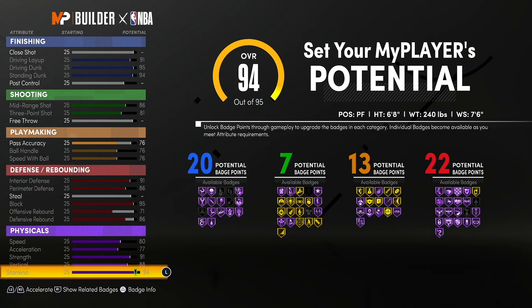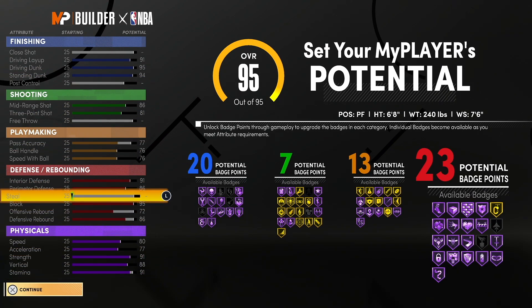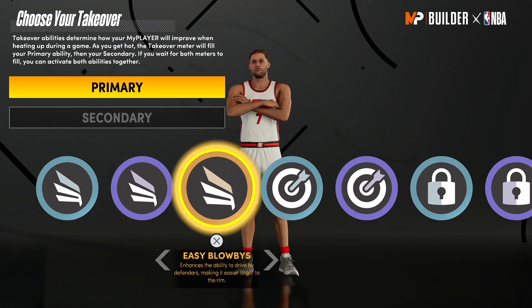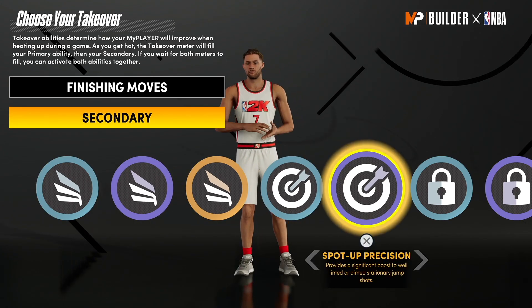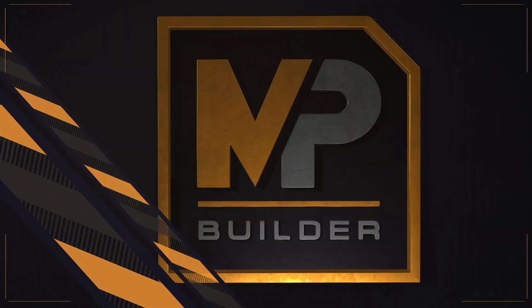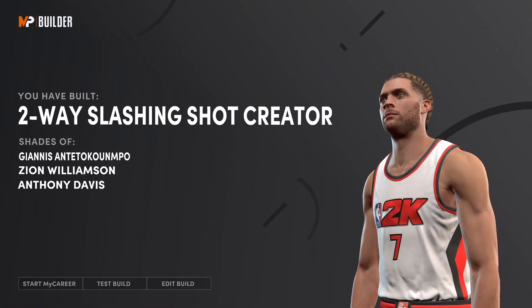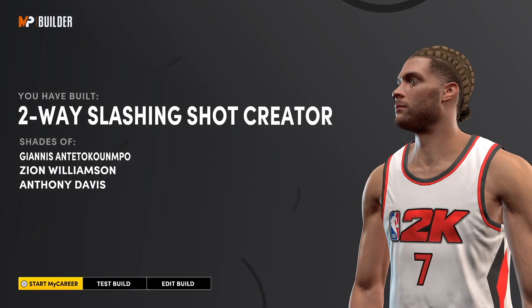That is a grand total of 63 badges, and the most important part is maxed out physicals. This build is an absolute problem in the city — I have been having a ton of fun with it. For your two takeovers, I have finishing moves as primary and spot-up precision as secondary. Once you do all of these things you will have created the two-way slashing shot creator, and just look at these player comparisons: Giannis, Zion, and Anthony Davis — it just doesn't get better than that.